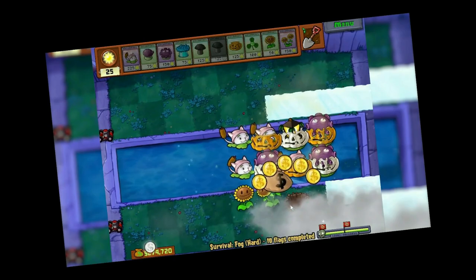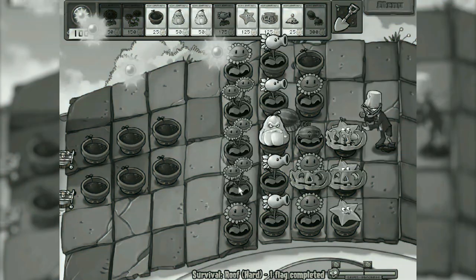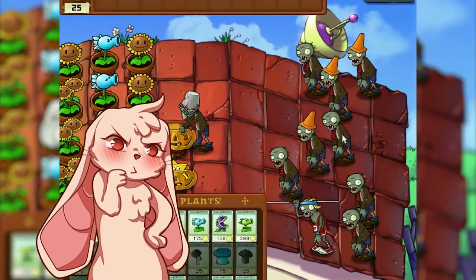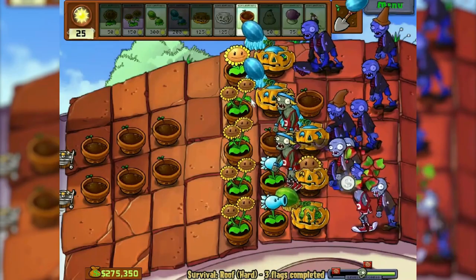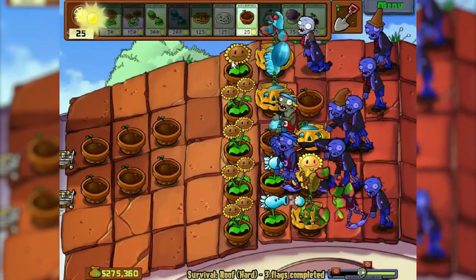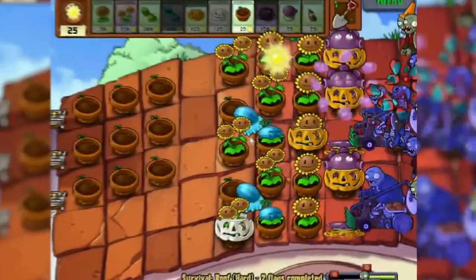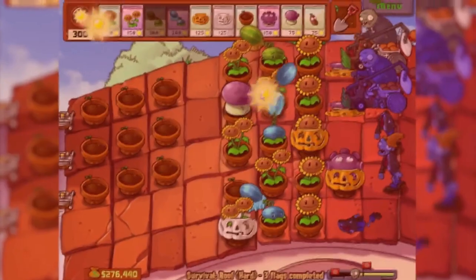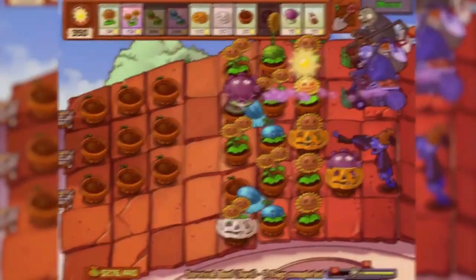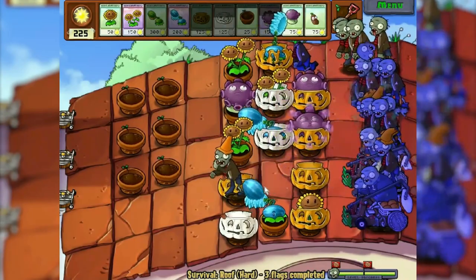And the most difficult thing remained — the roof. We survived the first 2 waves, already something. Is this really going to be easy? Although pole-vaulting zombie — what a ruiner he is, and even more so on the roof with this challenge. The gloom-shrooms are dragging as always. Stupid catapult zombies — I've always considered them relatively easy, but now I just hate them. It's okay in the past locations you can put spikeweed, but here what to do with them?